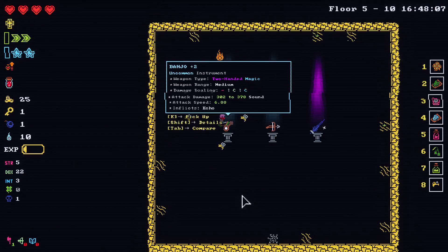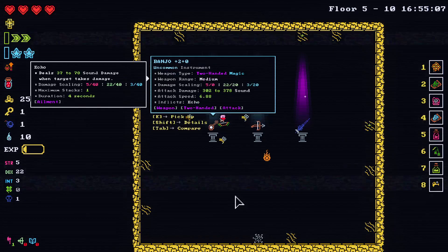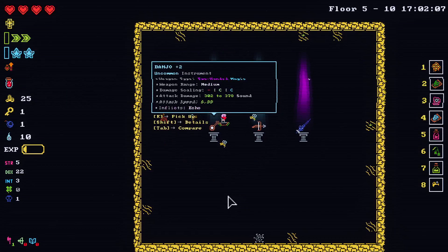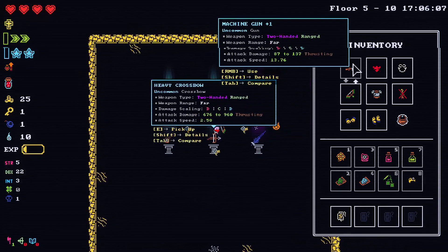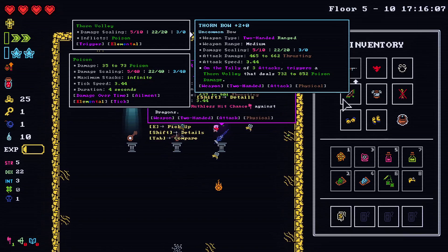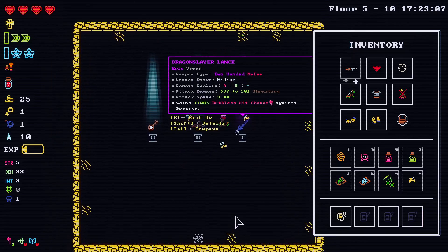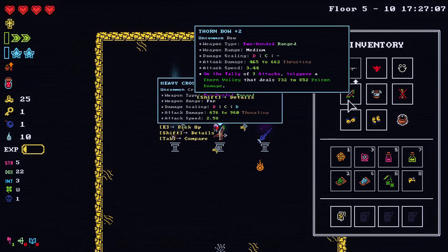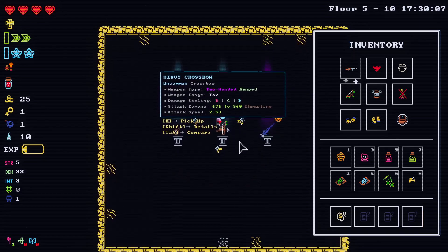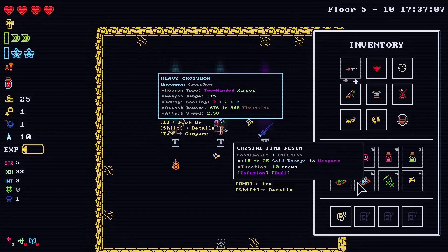Uncommon instrument, weapon type: 200 magic, 200 ranged, 200 melee. Inflicts echo — echo does sound damage when target takes damage. 200 weapon range. Thorn volley does a lot more — actually no, it doesn't do a lot more damage. This is melee, this is ranged. It scales off of intelligence too, which is very good. It's got less attack speed but it should be fine. T-bone steak is kind of bad but we got it for free so we can sell it.